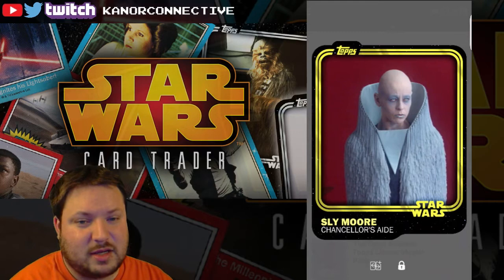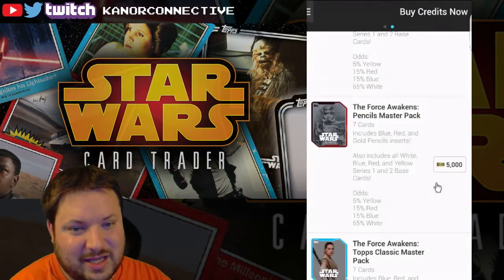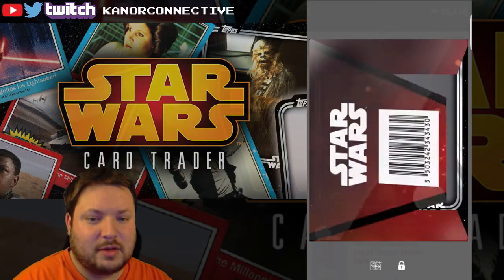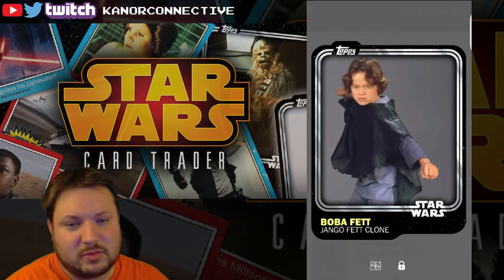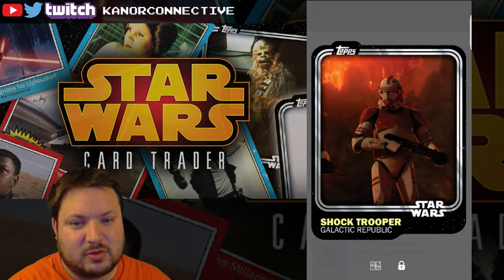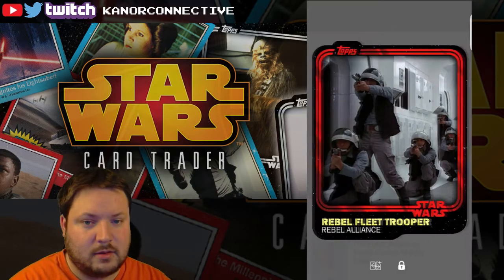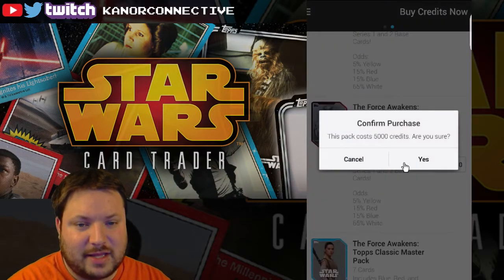Yellow Sly — already had it, but that's okay. Like I said, we'll take all the yellows we can get. I like to have them and then meld them down to put them up a rarity. Usually after I stop recording, I'll go through and any duplicates I have I will discard to get one card of the next rarity up.